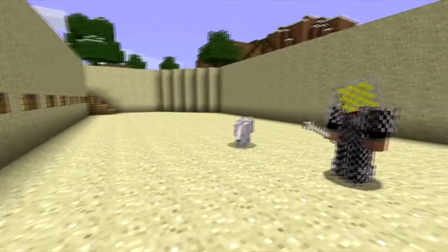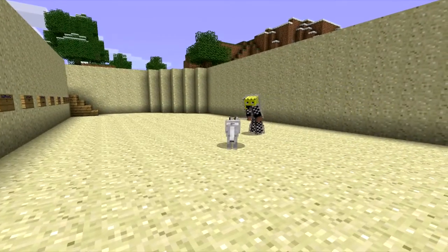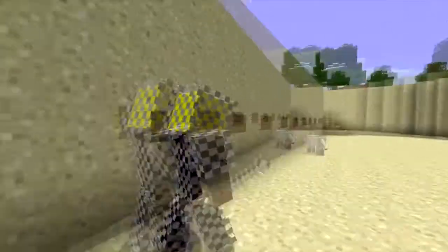Just right-click to spawn a wolf, and there you go — a neutral wolf has been spawned. And you can change that, which we'll go into later.